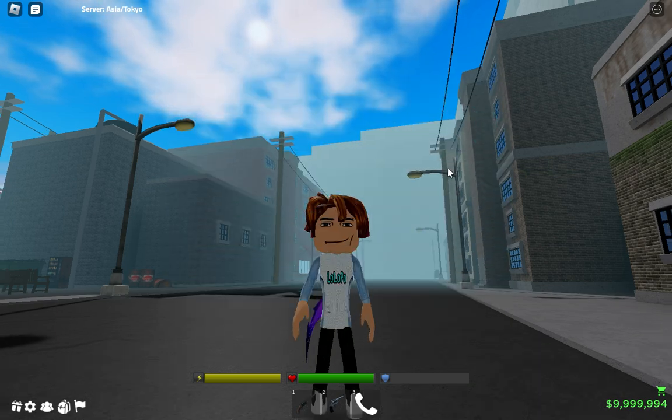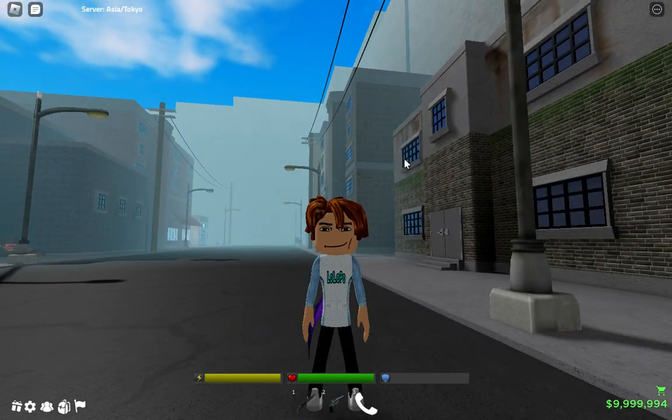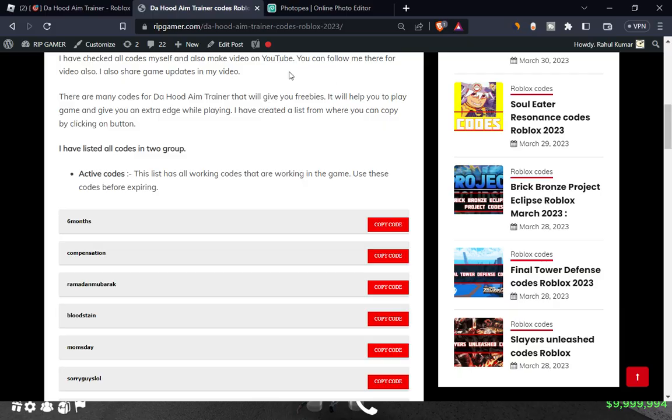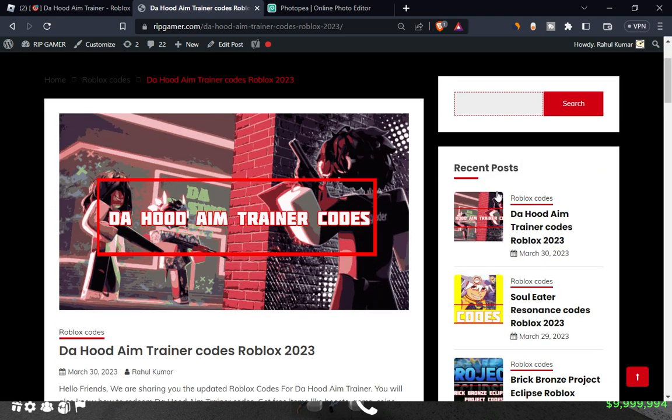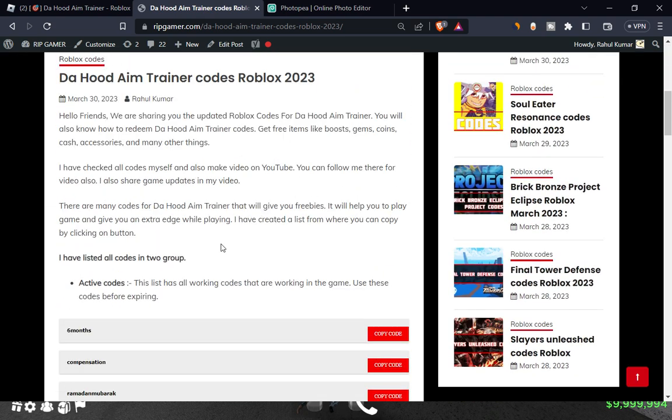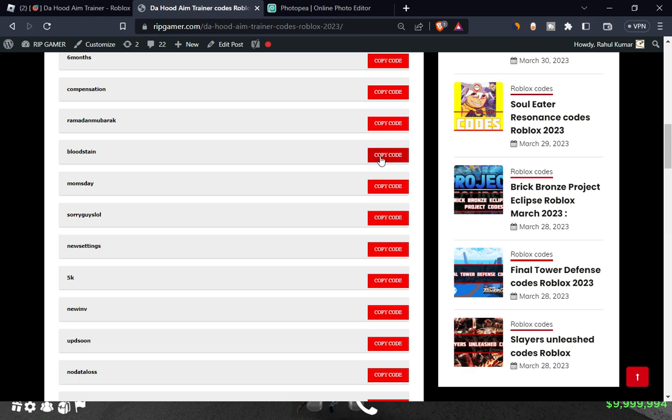You can visit my website ripgamer.com and search for Horde M Trainer codes. You will find them and can simply click copy and paste in the game.